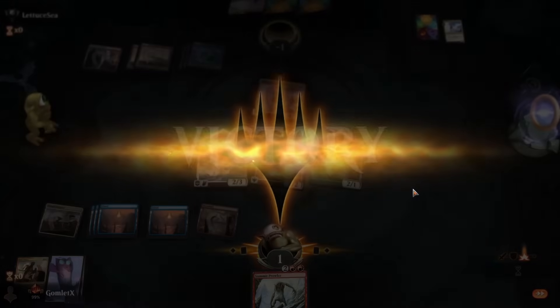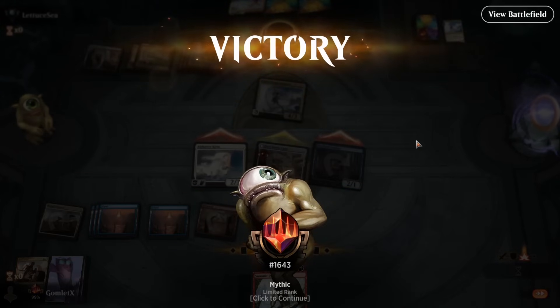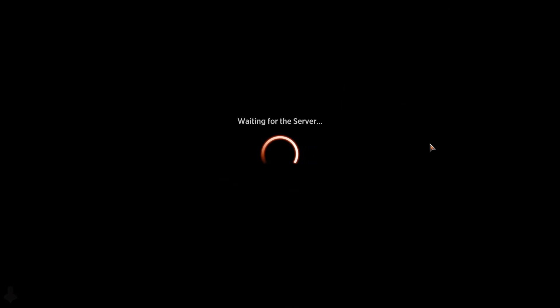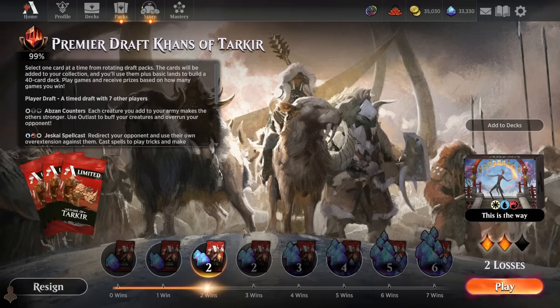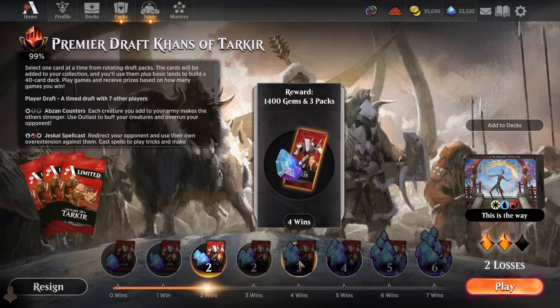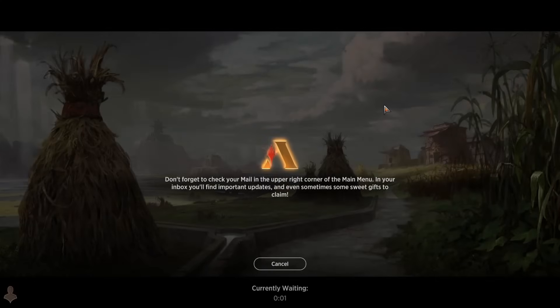Really insanely close game there - literally one life to zero. But we do manage to pull another victory back out of this draft. At least two wins. Really crossing our fingers to keep it up, get a nice little win streak here - maybe get to at least four wins so we can break even and keep a good stack of gems in the collection. We're heading into game number 5 now at two and two.